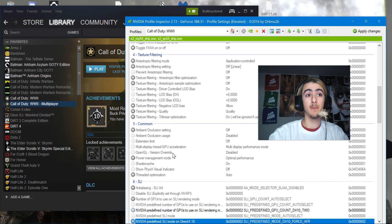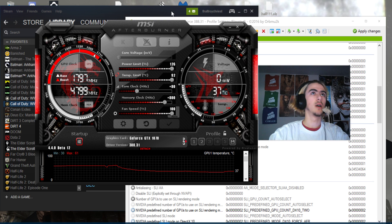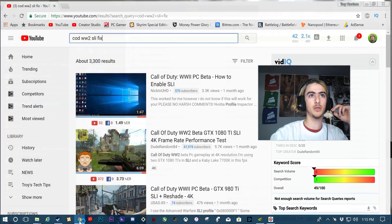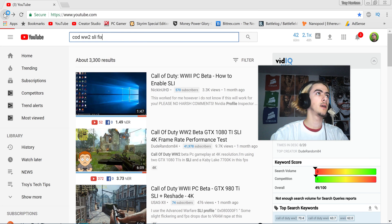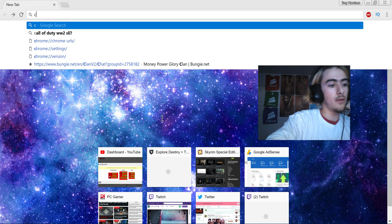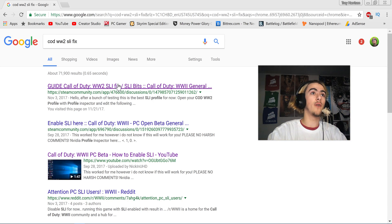It's not a perfect fix, but it works. I was getting 97% usage across my two MSI 1070s. I searched YouTube because nobody had it, so if you search 'Call of Duty COD WW2 SLI fix,' this is kind of what we're following here.